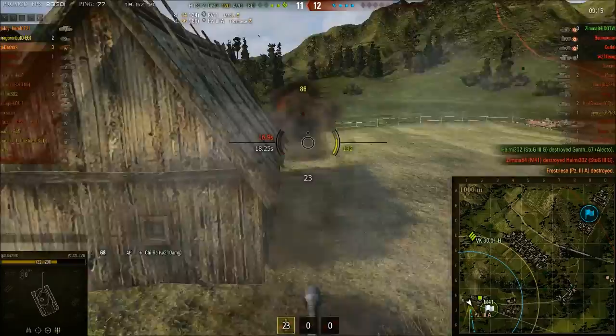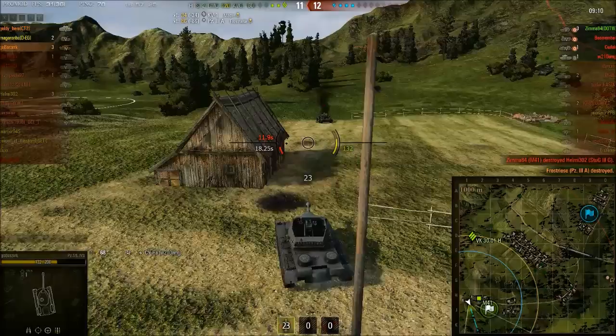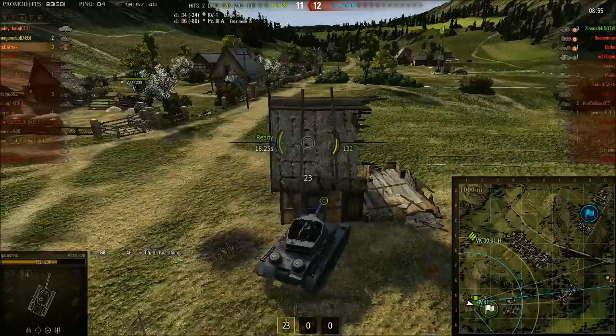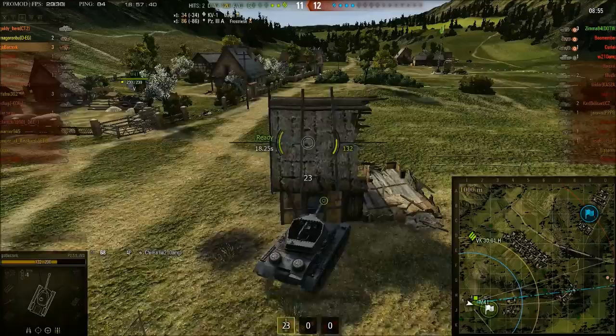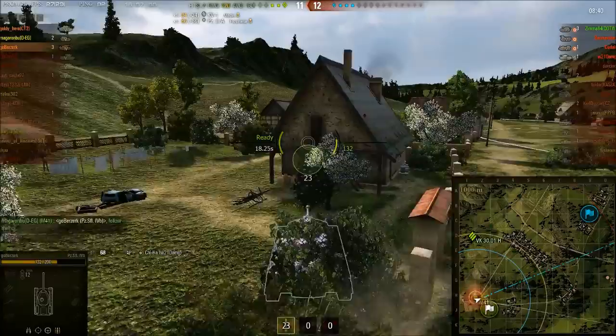GoBerserk aims using the turret and takes out the PZ3A with a nice shotgun to the face, then moves behind cover because there are three enemy arty. Someone is obviously putting in counter-battery fire — half the building has collapsed and this is not a good position. GoBerserk needs to get out. We know the Chi-Ha on the enemy team is up on the ridge spotting for their arty, so GoBerserk moves behind some more solid cover.